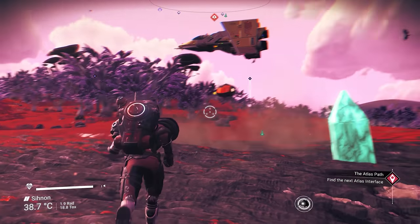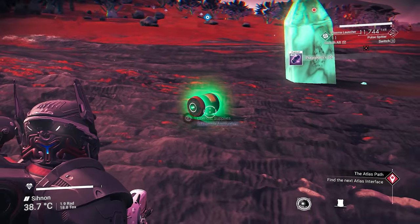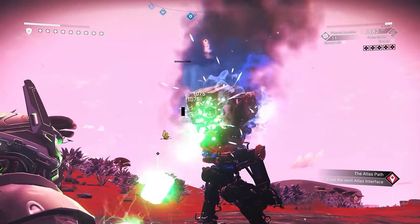Supercharged Slots are a new addition to No Man's Sky; they increase the power of pretty much any technology you put into them. Your Exosuit, Ships, Multitools, Exocraft and Freighter all now have them, though in varying quantities and locations.